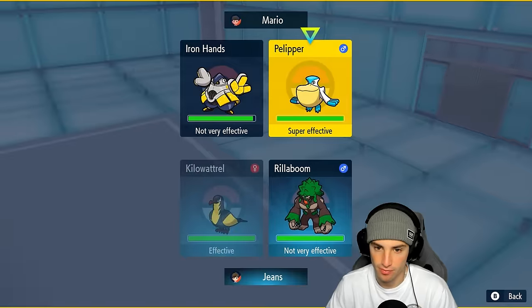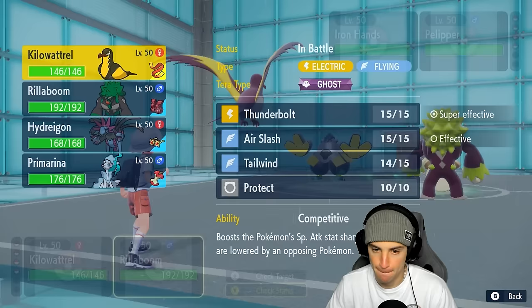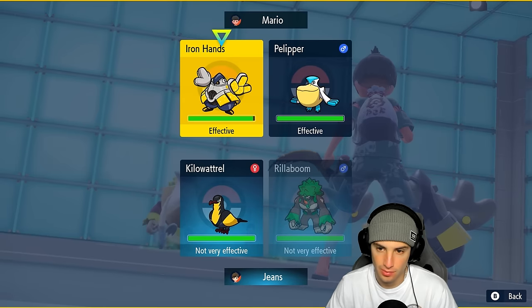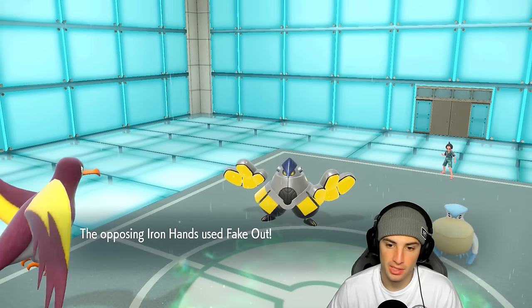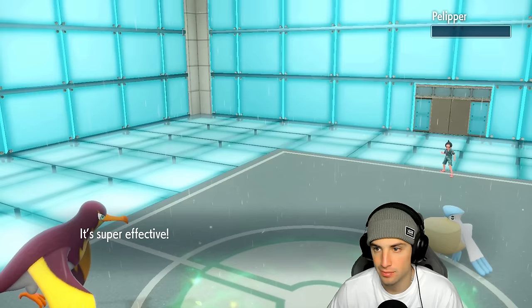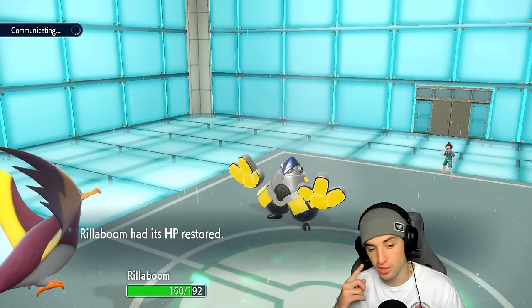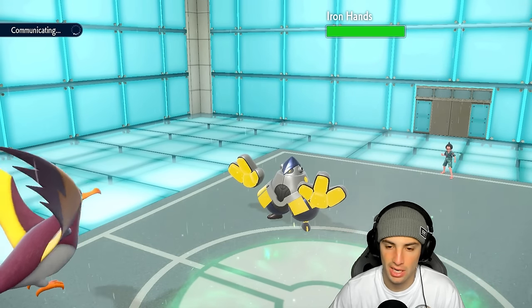Iron Hands is the big threat — I'll go Thunderbolt while going for a U-turn pivot into Palper's slot. He fakes out Rillaboom and goes Hurricane probably. Thunderbolt launches — you're not sashed? You're not sashed! That's huge! Bye bye Palper — picking up a KO like that is really massive for us. Iron Hands is super strong, super bulky, and has great typing against my team. Walking Wake comes back out.